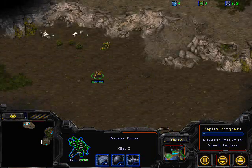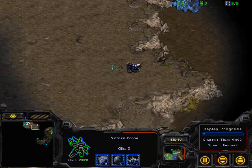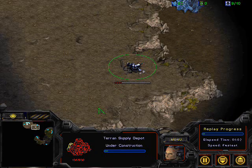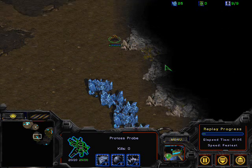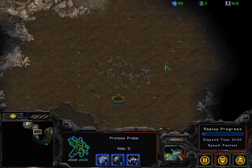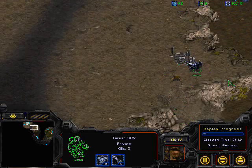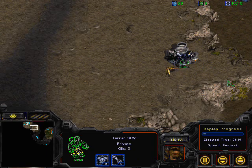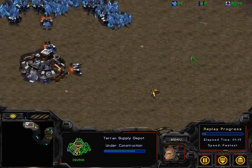Reach making his first pylon, sending out a probe scout — looks like he will be scouting in the correct direction. On his first try he will find Songun. Songun going for the wall in. The probe will be able to get into the base and do some scouting before the wall is complete. It is very common to wall in on this map.